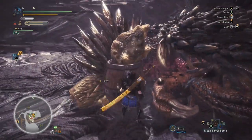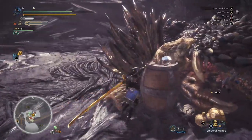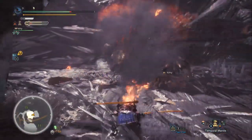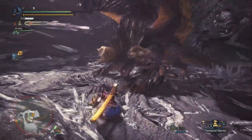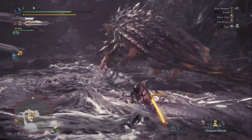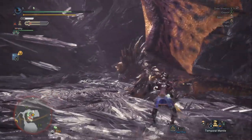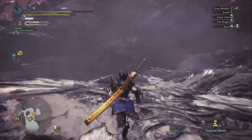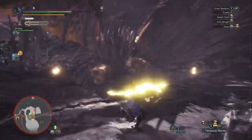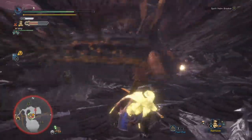Mega Barrel Bombs — we're going to get a wake-up attack on him. We've got one Flash Pod left. I woke him up without putting the Temporal Mantle on first, and I failed to dodge the roar. I did that on purpose because after the wake-up he's just going to roar and crash into a wall, and then use his dive bomb. The Temporal Mantle is so precious you don't want to waste it — you want to use it when you actually need protection, not when he's crashing into a wall.